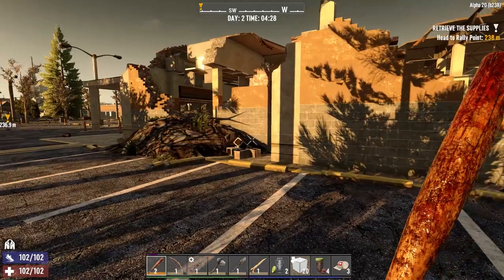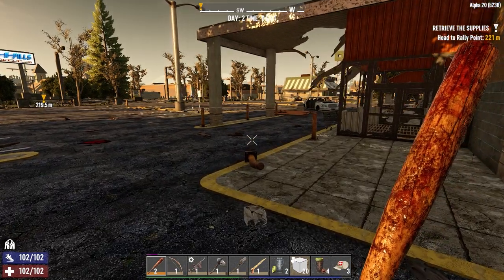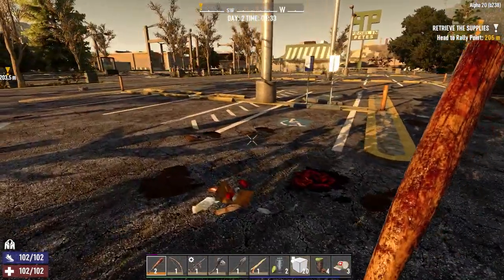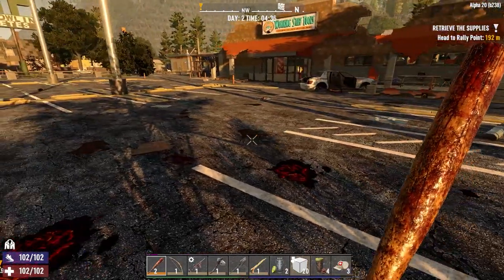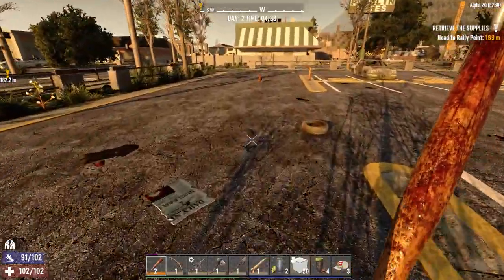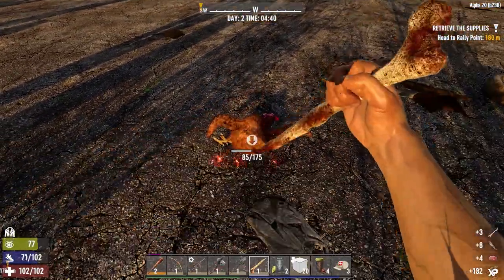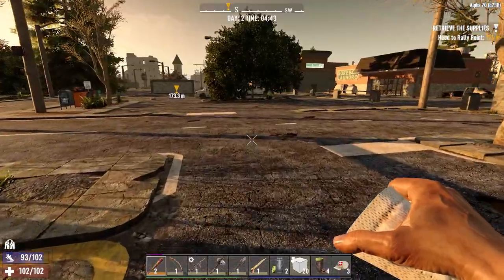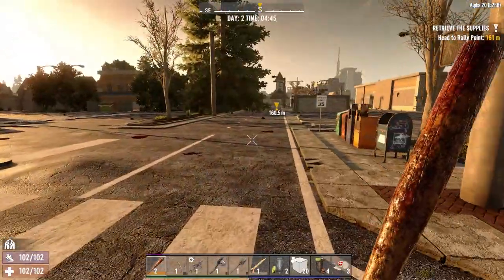Those are just tiny little nitpicky things - I don't consider that a big deal compared to the last alpha where it was like a road down the center with four buildings on the corner, no parking lots, nothing. I think these parking lots are actually separate from the buildings because they don't get reset when you reset the POI for a quest. So there are parking lots that are just additional attachments to some of these buildings, which is kind of nice.